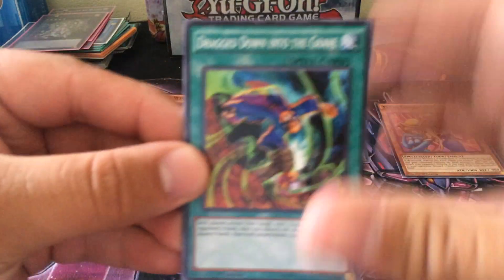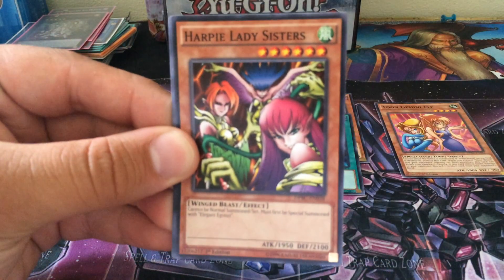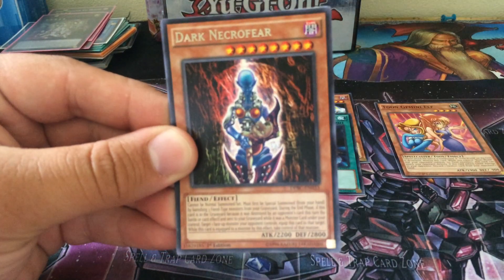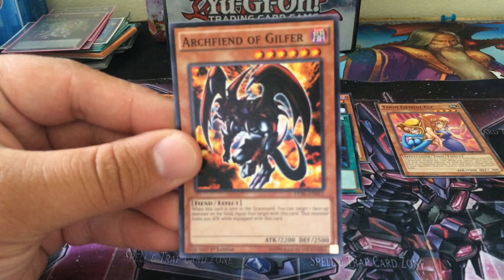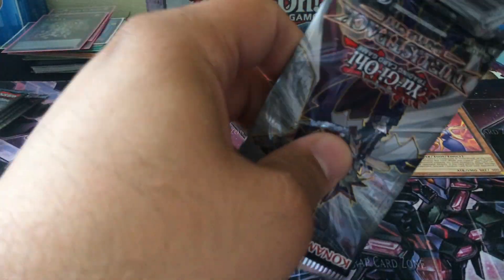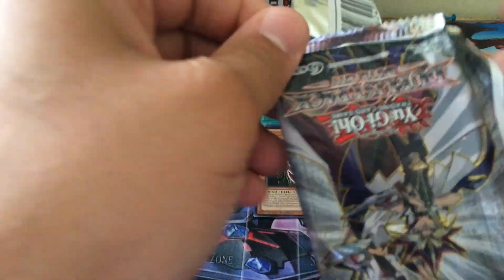And we've got another Drag Down into the Grave. Harpy Lady Sisters. Malevolent Catastrophe, that's always nice. Dark Necrofear, Rare, and Archfiend of Gilfer. Still no foil. Hopefully we can get at least one. I have honestly no idea what the ratios are like for these sets — maybe they're easy to pull, maybe they're not. I guess we'll figure that out as we get there.